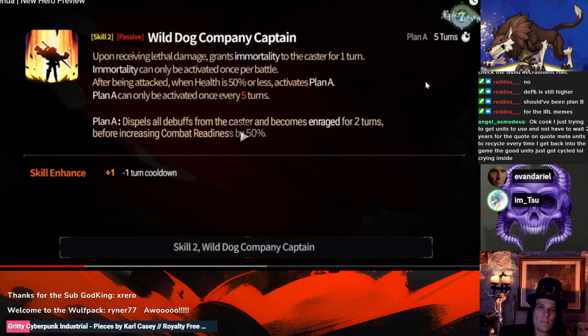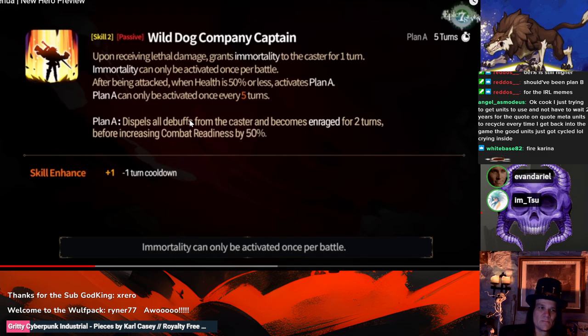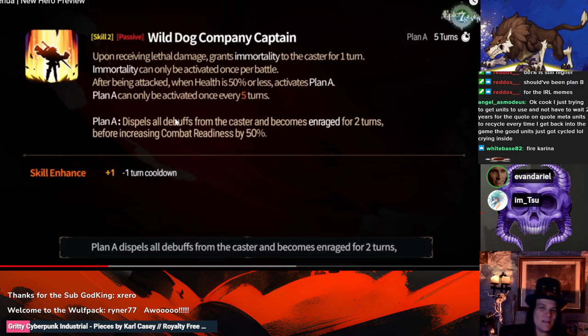It's every four turns with max investment. When he gets Plan A, it's 50 CR — which is 25% under Abyssal — but he also gets a 20 speed buff, and people are forgetting that. So yes, even if you get cut in half, depending on how fast he is, it's two-thirds of a regular immortality. He could still take the turn after being attacked below 50 health.